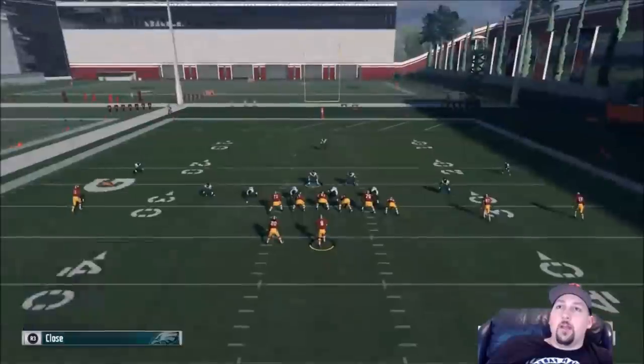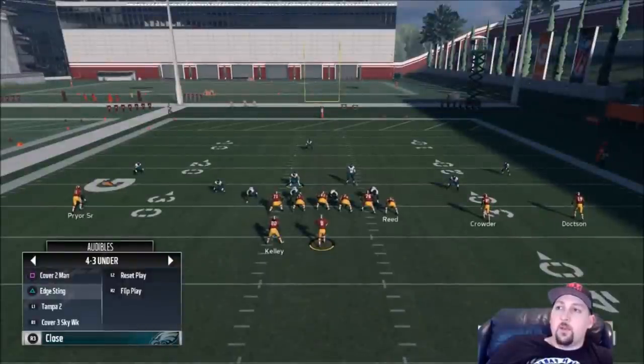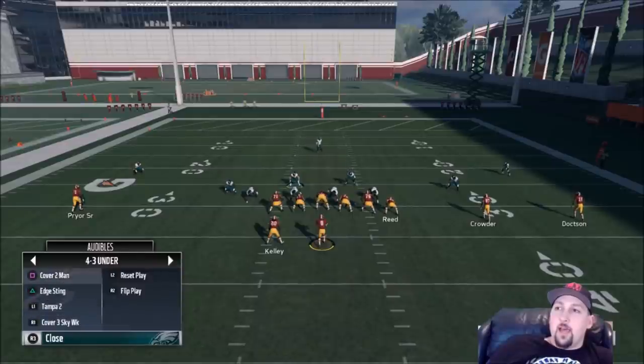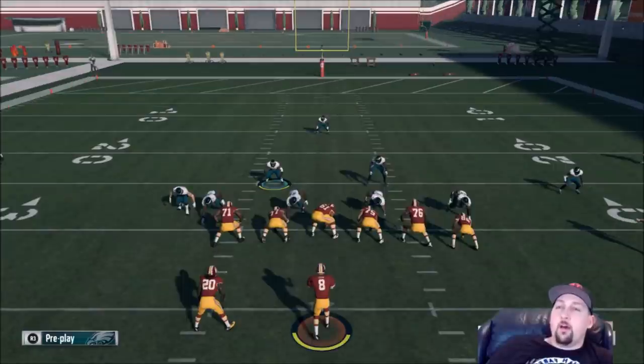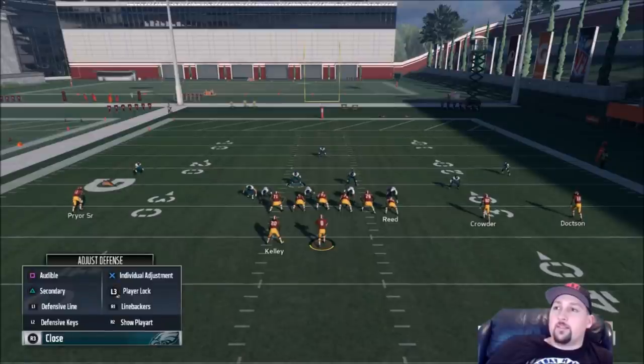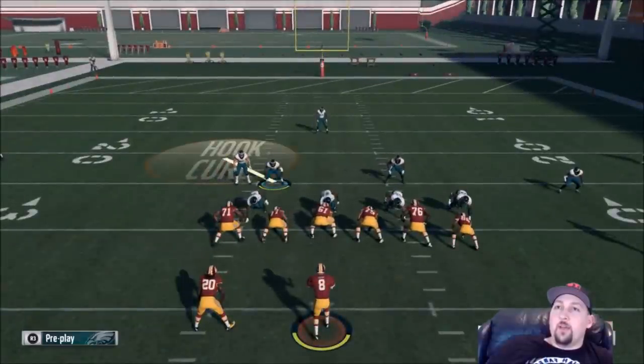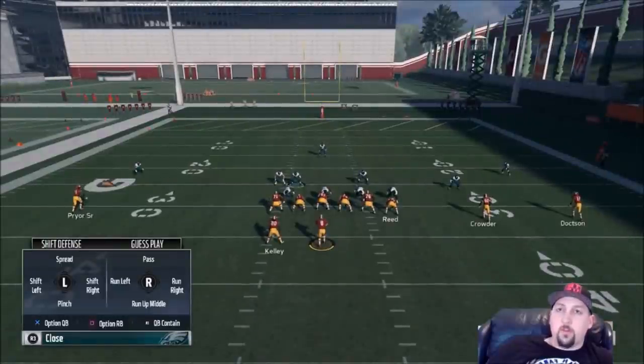Now let's go over the actual zones. Your audibles are in Square — you have options to change plays entirely, and you can also change the formation by hitting over on the D-pad, cycling through formations like the 4-3. Now I'll go over individual adjustments. Holding L2, I'm controlling the defensive keys — basically here I can shift my defense over by holding L2 and hitting a direction on the left stick.